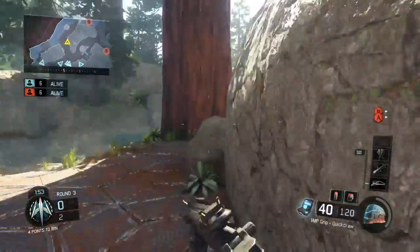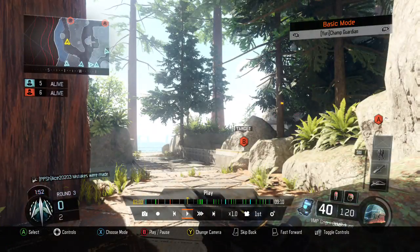I'm using Afterburner, Hardwire, Dead Silence, Awareness — one flash, a grenade, a VMP, Quick Draw, and Grip. This class is really unusual just because of the VMP in general, since lots of people don't use it much anymore after it got nerfed. I went back to it after the Vesper got nerfed too. It's not as good but it's still somewhat viable — in my opinion it's the best SMG right now even though both those guns kind of suck.